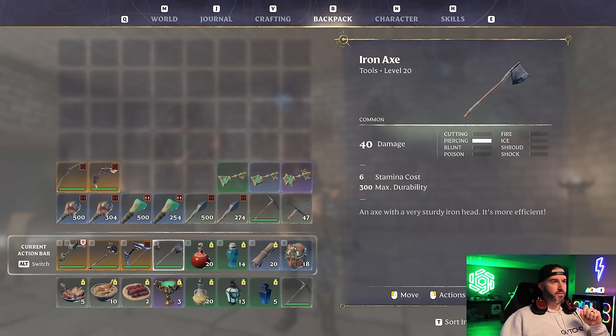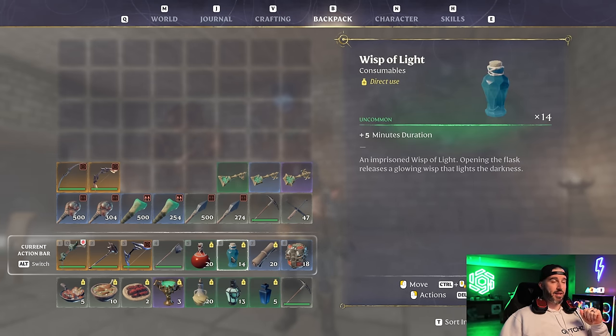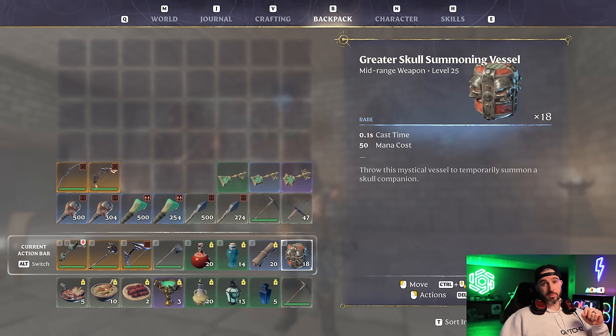For consumables, bring the highest level health potions you can. I like Wisps of Light since many Hallowed Halls areas are very dark, especially secret areas with hidden chests. For extra passive damage I like to bring Fire Wisp Summon Scrolls as well as the new Greater Skull Summoning Vessels — a new throwable from the patch. You throw it on the ground, it explodes, and creates a necromancy skull minion that follows you. A great source of extra damage and helpful during fights.